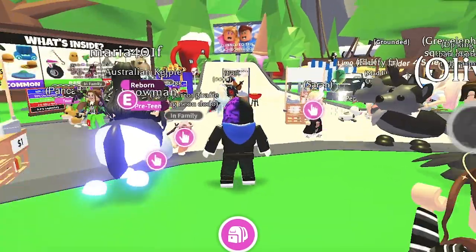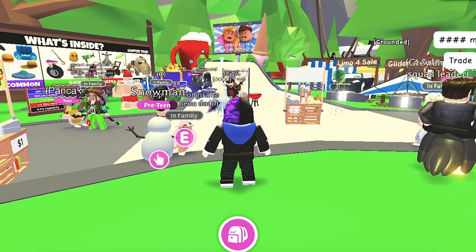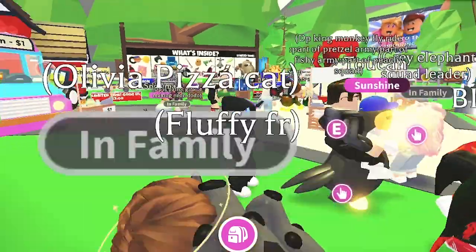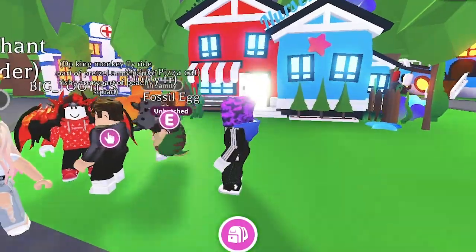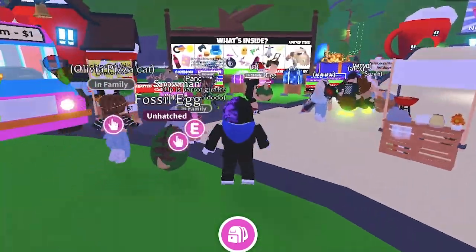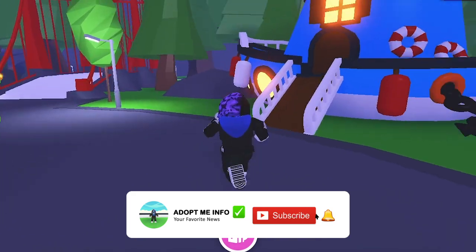When made mega neon, the places where the starfish turns neon glow through the colors of the rainbow. Trivia: The starfish is one of the only pets that glows in more than one color in its neon form, along with the parrot, unicorn, stegosaurus, robo-dog, and peacock. The starfish is the only pet where shoe accessories go on its head, and it is the first aquatic pet in-game. It has a unique rolling animation, and in the Ocean Egg countdown banner, the starfish and crab were holding the banner while flying.